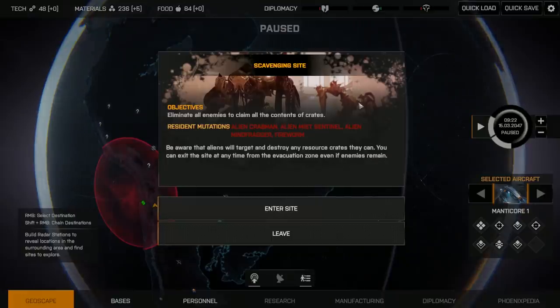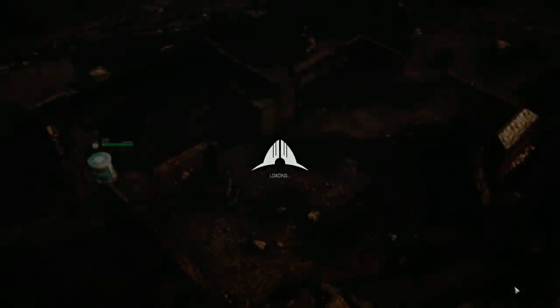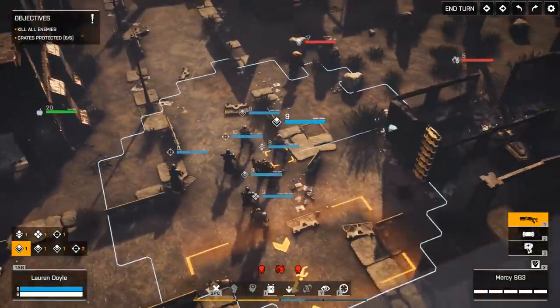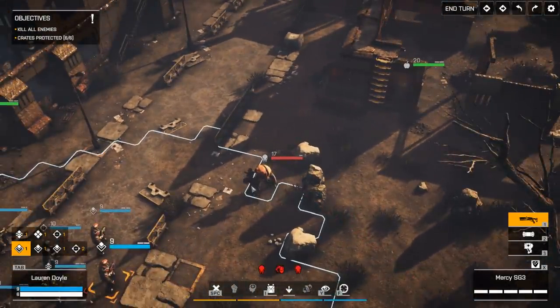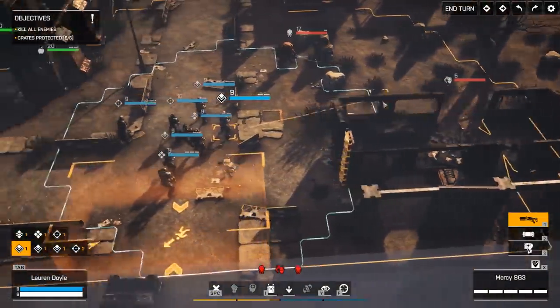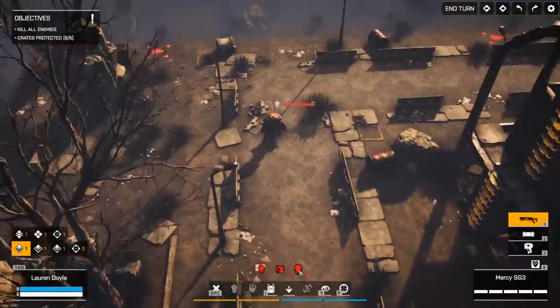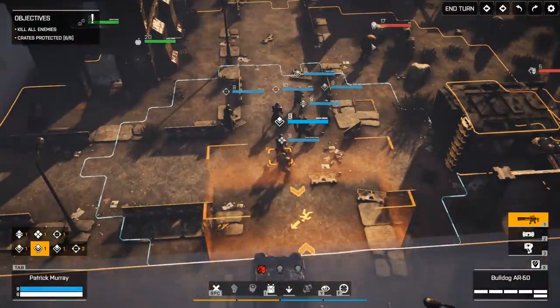Looks like we finally found a scavenging site. Alright, let's get in there. Looks like the crabmen mean business this time, because that's clearly a machine gun — that makes them a whole lot more dangerous. Two crabmen and a fireworm in sight. Let's see if we can neutralize all three of these guys in our first turn.